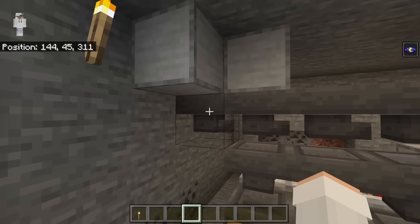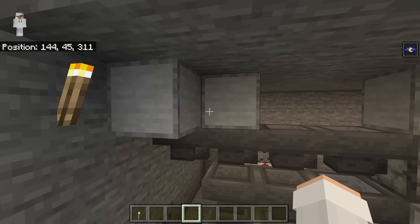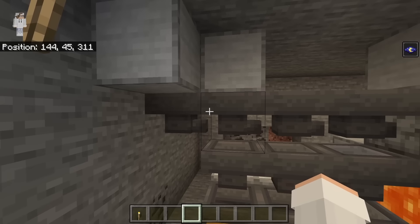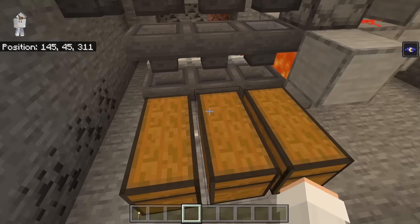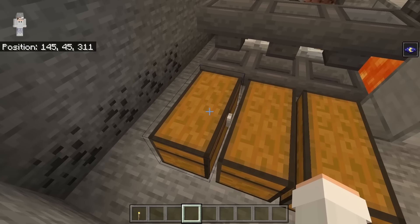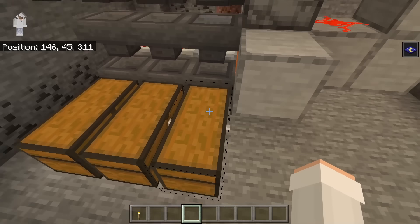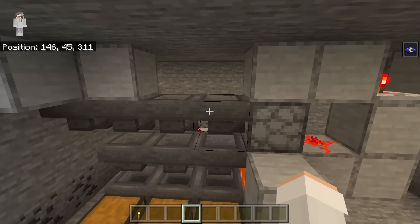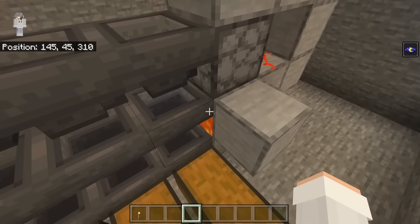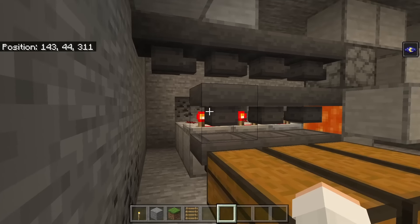This is the item sorter of the farm. When zombie piglins are killed, their loot gets funneled through the minecart hopper, down into the hopper, and sorted through all the hoppers. Because of the redstone system, all the gold nuggets will be funneled into one chest, all the gold ingots into another chest, all the rotten flesh into a third chest, and gold swords will be funneled to the last section where the redstone clock incinerates them — preventing gold swords from clogging the collection system.